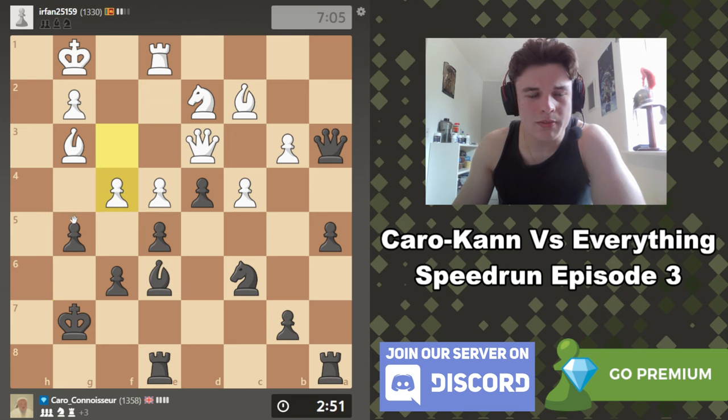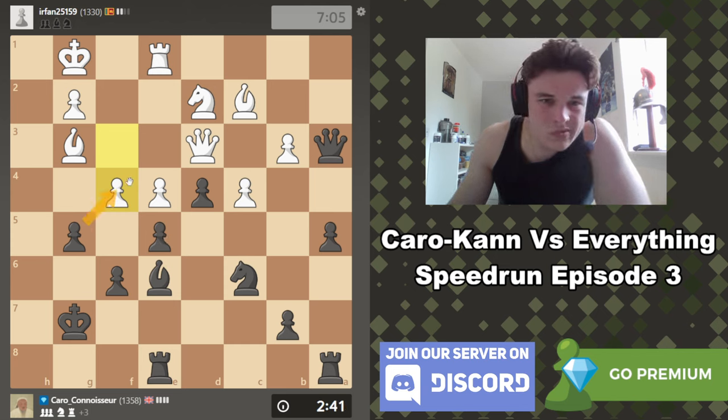H4 — obviously if we take we massively weaken our king, but we don't have to take; we can let him open the h-file for our own use. A3 is hanging so I think we should just take it. Rook a1 — we just retreat, no problem, and now we are in good stead. Let's take with the h-pawn to keep e5 protected. F4 is never happening because we have such a good grip on that square. We're now up a pawn and an exchange — this should be completely winning, especially because we can use the h-file ourselves.